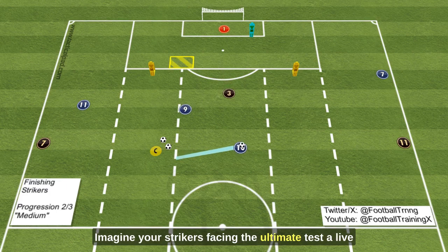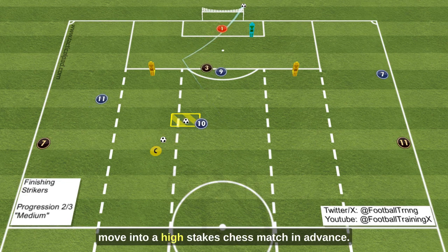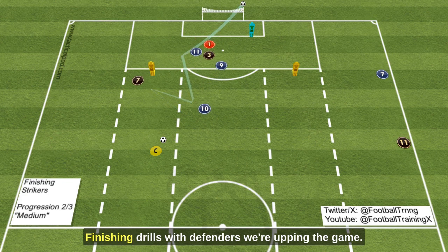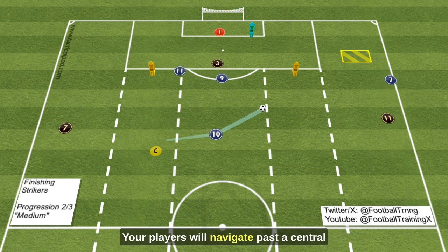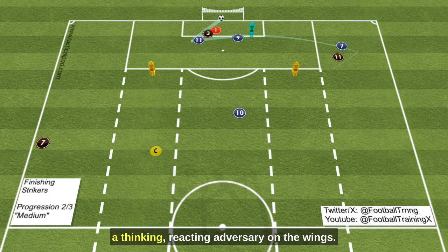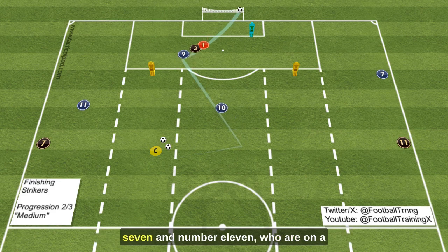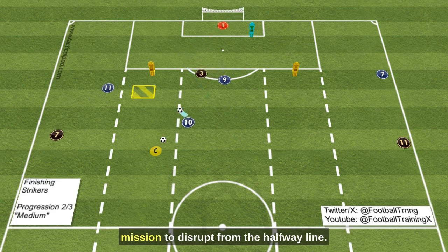Imagine your strikers facing the ultimate test — a live defender in the box ready to turn their every move into a high-stakes chess match. In advanced finishing drills with defenders, we're upping the game. Your players will navigate past a central defender, not just a static obstacle, but a thinking, reacting adversary. On the wings, they'll need to outpace and outsmart defending number 7 and number 11, who are on a mission to disrupt from the halfway line.